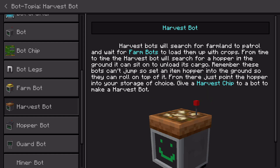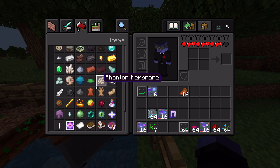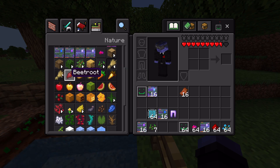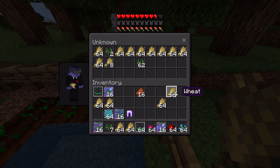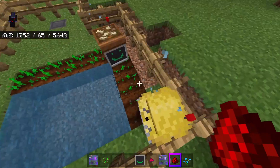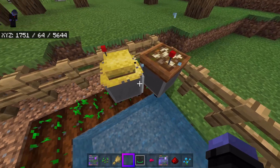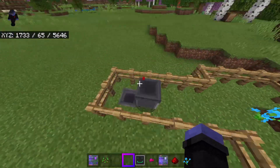According to the bot guide, harvest bots will search for farmland to patrol and wait for farm bots to load them up with crops. From time to time the harvest bot will search for a hopper on the ground to sit on and unload its cargo. They can't jump though. Maybe I need to give the farmer bot more stuff — maybe it takes a while once the farmer bot is full before it starts giving things to the harvest bot.